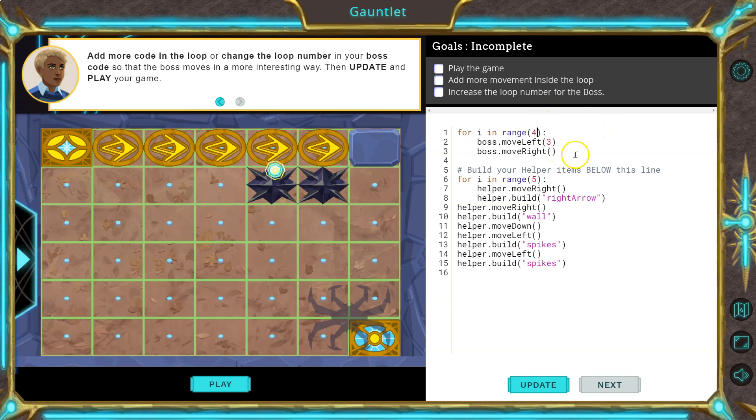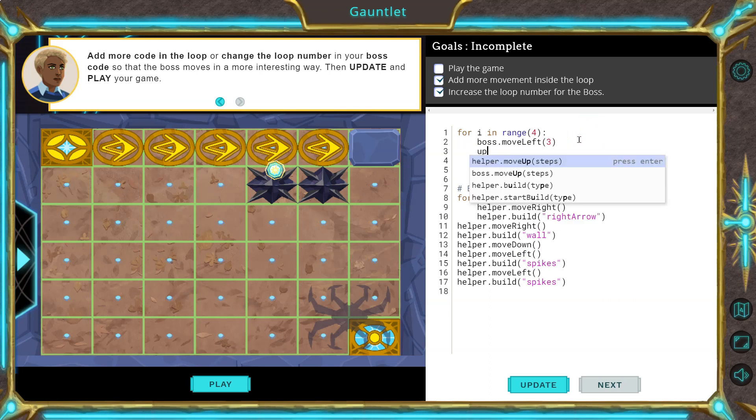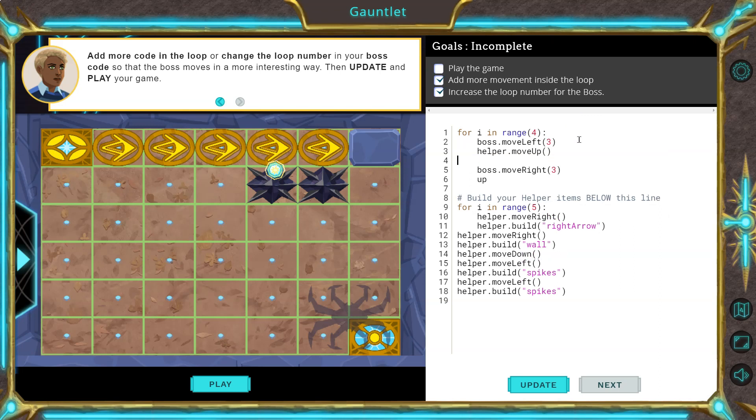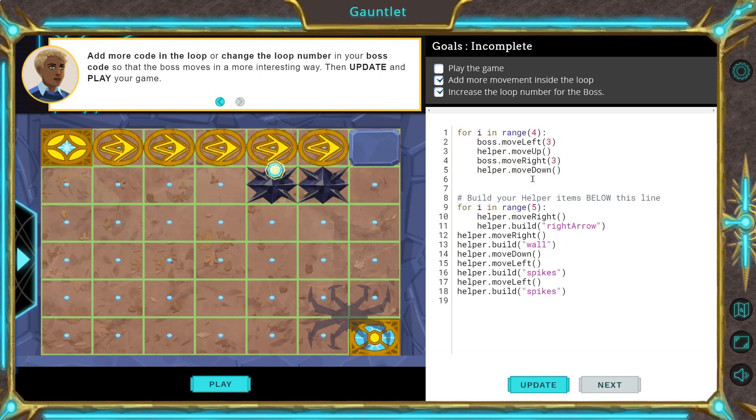The boss starts here, goes left three, moves right one, then left three again. What if we did three and three? And now going right, left, right, left. Actually, I'm going to also go up — so right three, left three. When he goes right, we go move up — just one. And then once he's done going right, I'm going to go down.